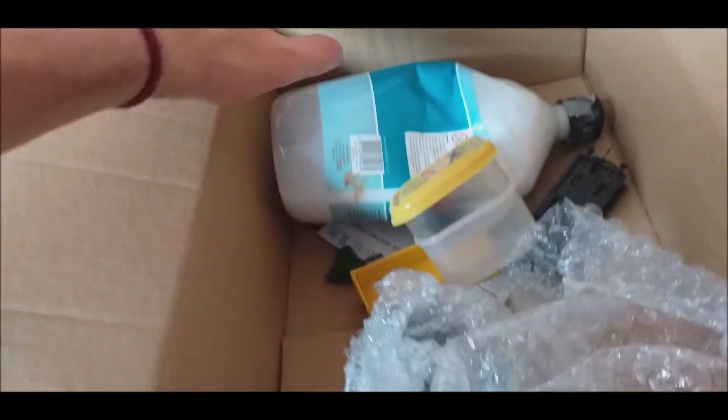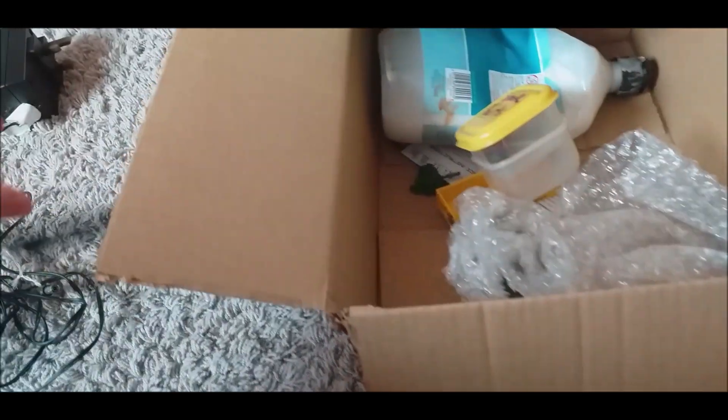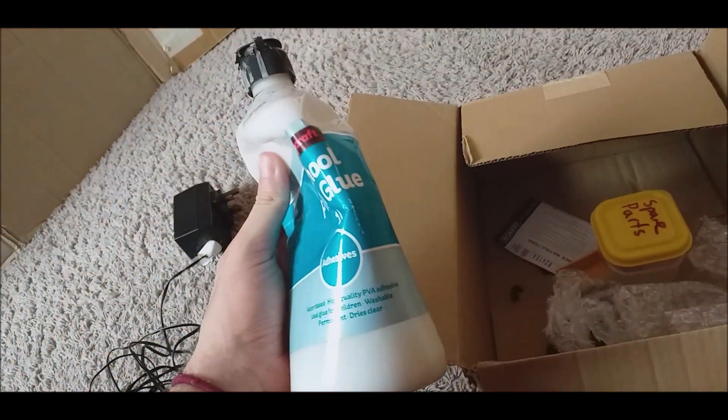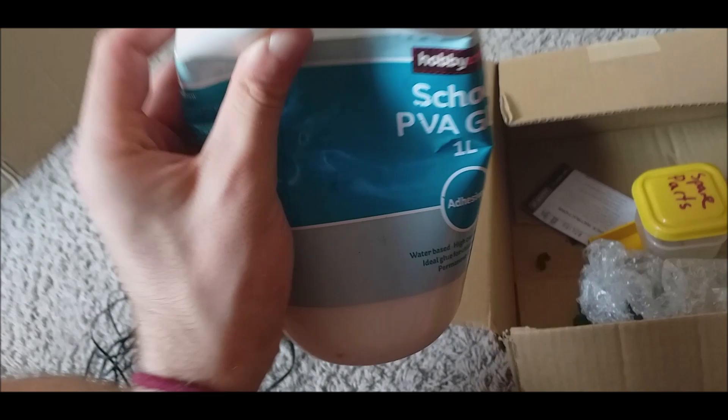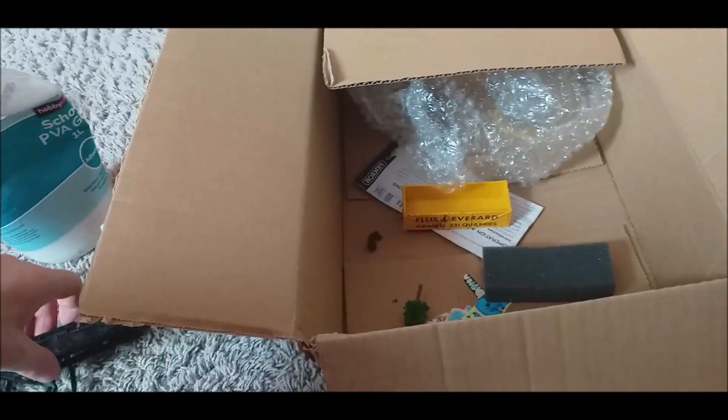There isn't much else in here. There's a spare wagon body — that might come in handy. There's another tree. And there's a load of PVA, which definitely will come in handy, and you'll find out why in either this update or the next one. Well, the wagon body is all snapped, so that's no good. But we've got some useful stuff in there, so that is good news.